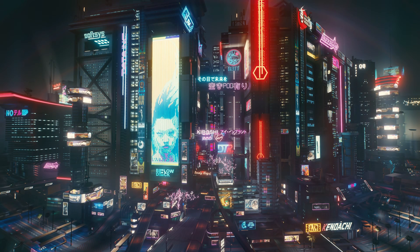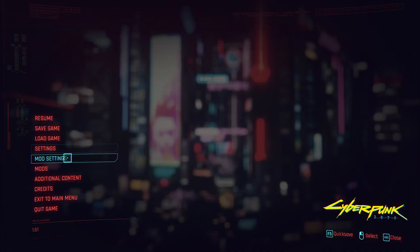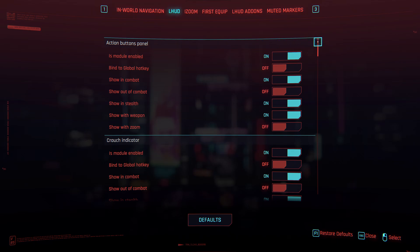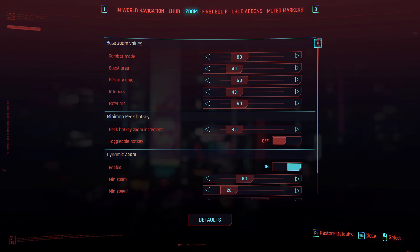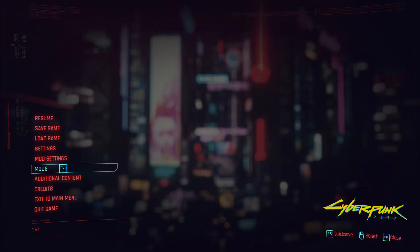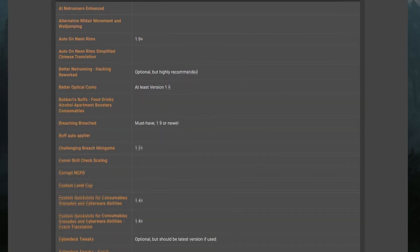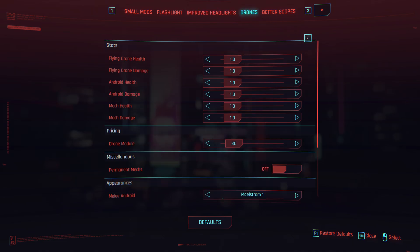Next up we actually have two very similar mods that achieve the same thing but through different means. The first is Mod Settings by Jack Humbert, which adds a Red Script configurable mod settings page to the main menu as well as in-game, allowing you to customize a wide range of options for Red Script mods that support it. Some examples include Always First Equipped, Enhanced Craft, Improve Minimap Zoom, In-World Navigation, Let There Be Flight, Limited HUD, and Muted Markers. The second is Native Settings UI by Nexusguy999 — however, this is for mods that use Cyber Engine Tweaks rather than Red Script. Once again, it allows you to customize a wide range of options for the mods you have installed, and is a requirement of many more mods, as Cyber Engine Tweaks has been around for longer and a lot of mods use it.